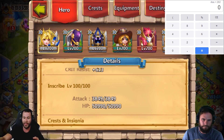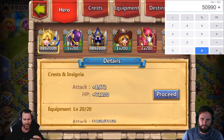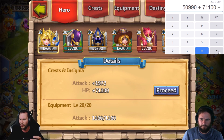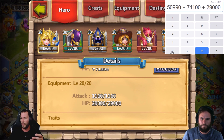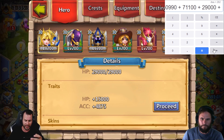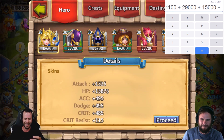Let's just add up HP for now. So we got inscription level 100: 50,990. Plus Crested Insignia HP of 71,100. We're going to go ahead and add that. We also got equipment level 20, which gives another 29,000 HP. We also got traits, which is going to give us 15,000 HP. It's so much harder on my pay-to-play — I did this on my free-to-play first and it was like five things to add up. Now it's like millions of numbers.